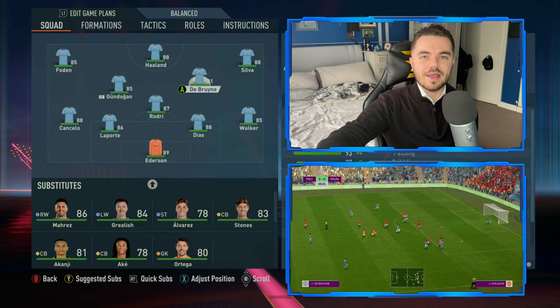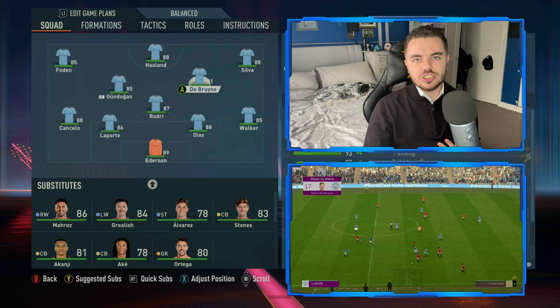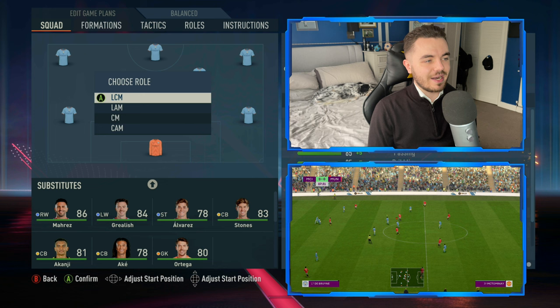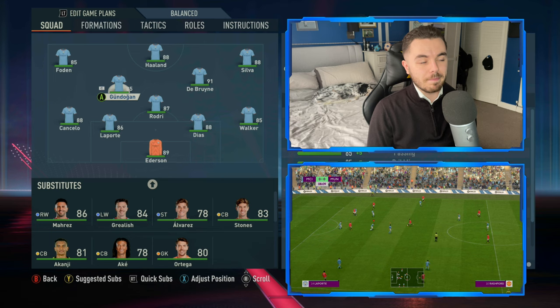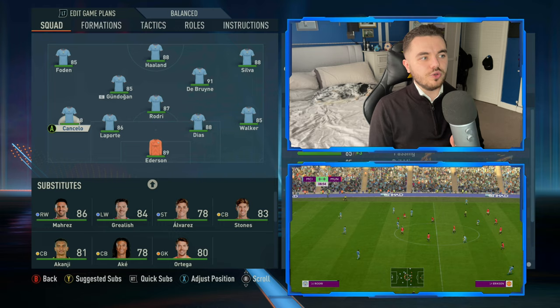We know how special De Bruyne's technique is, particularly in crossing situations where he can wrap his right foot around it and get that superb whip on it. Gundogan is placed at centre midfield rather than left centre midfield, so bear that in mind. What we did last year and in previous years was have the left back as left wing back - this time we're keeping him at left back, and we'll talk about why when we get to his instructions.